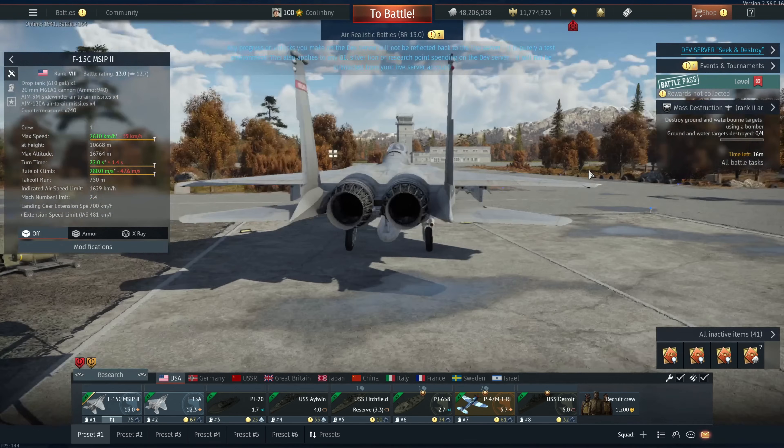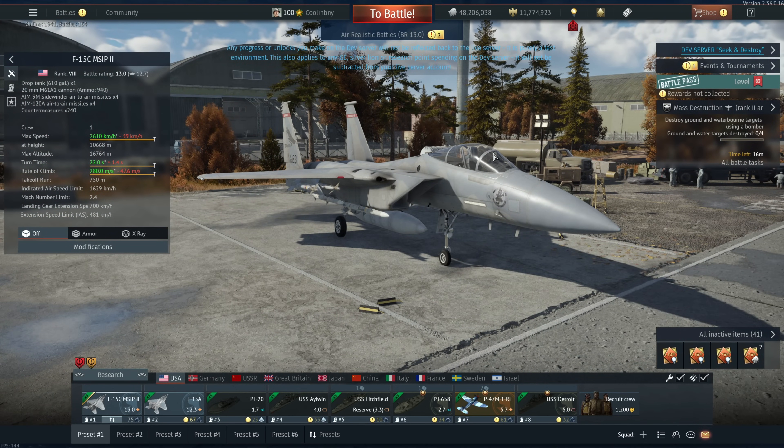Also, this plane has a slightly weaker engine, believe it or not. It's got the F100-PW-220 as opposed to the PW-100. This one has 8,510 kgf afterburner versus 8,410, but again anything can change up to and beyond release.